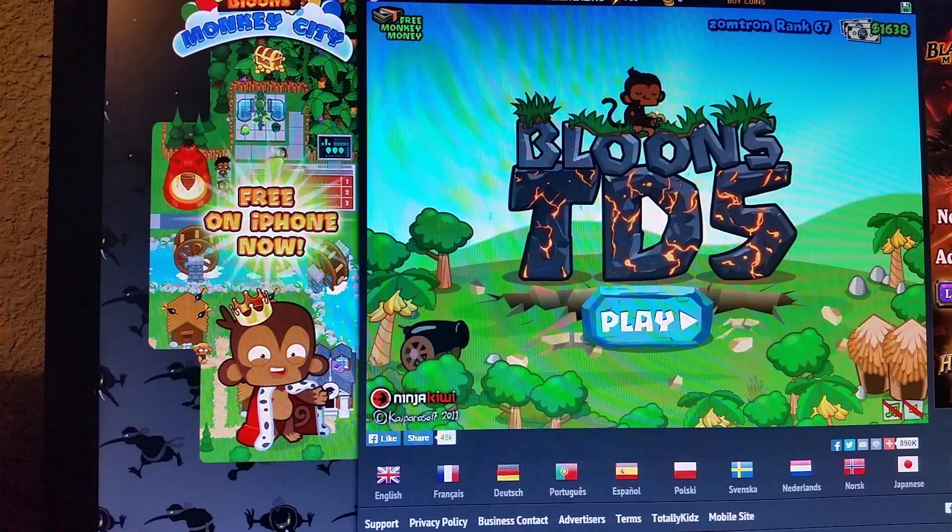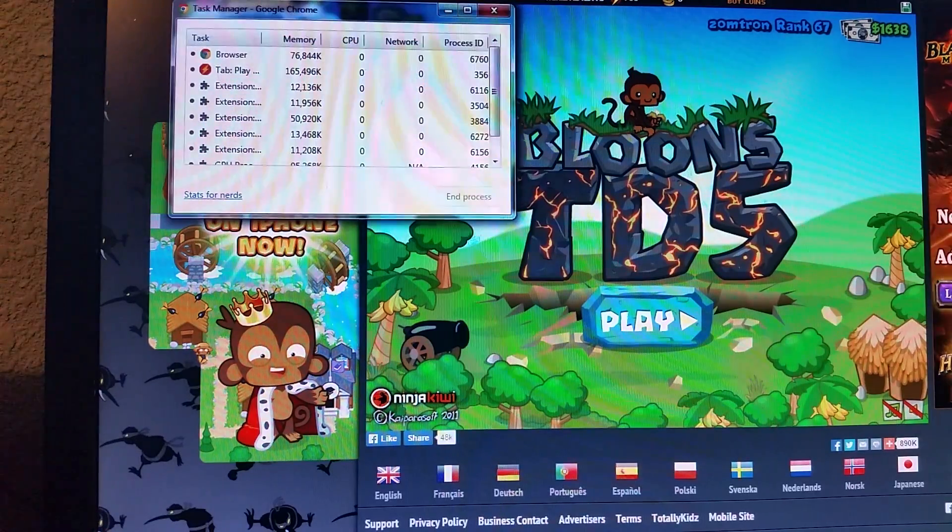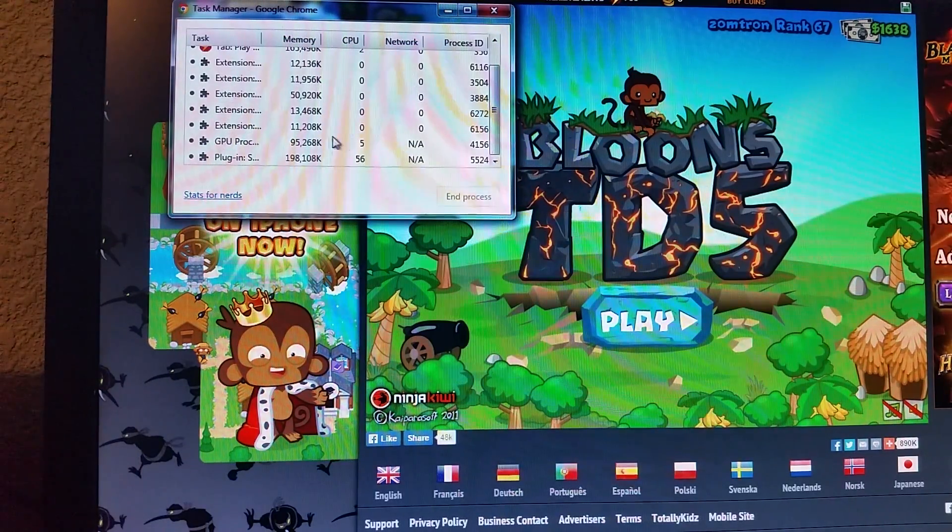At the end, you want to go look up more tools, go to Task Manager, go over to GPU Processor, and go to 4156.